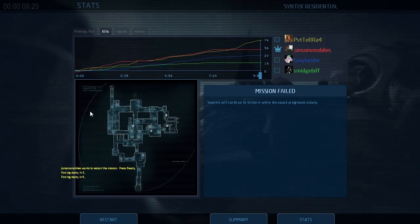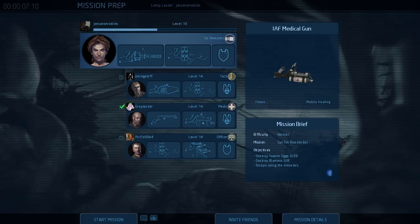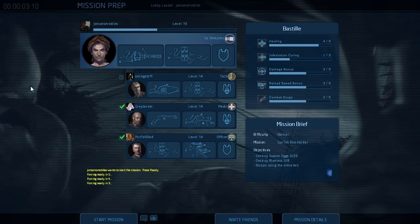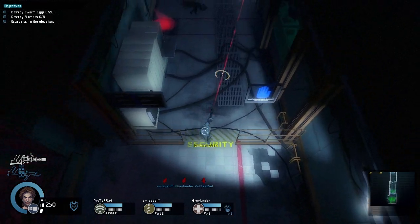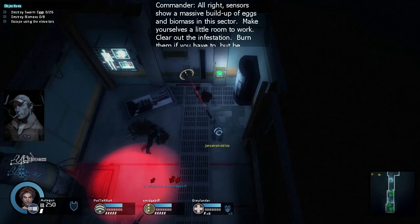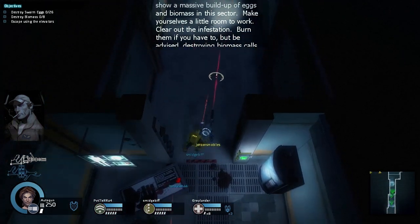I'm going to ditch the hand welder. So, attempt number two. Bev, why have you got armour and not electrical armour? Because the electrical armour you have to activate, and I really can't be bothered. How do you activate it? Press one. It's got three charges.